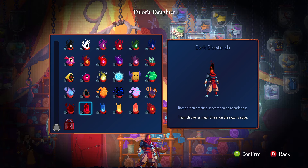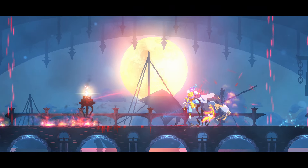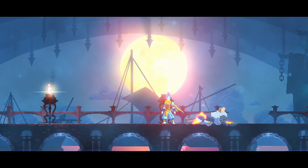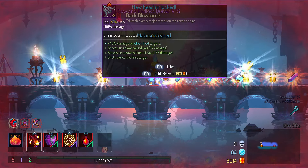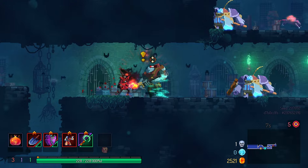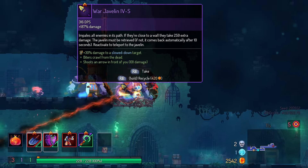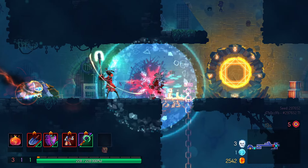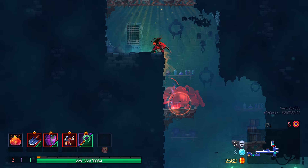The Dark Blowtorch: another demon-type head. Kill a boss while at 5% HP or under. Have the Concierge punch you at the end of the fight — you should be able to get it pretty easily. I also ended up using Vampirism to get my health down to just 1 HP. You need to use a ranged weapon instead of melee, but it's pretty simple. 9 out of 10.